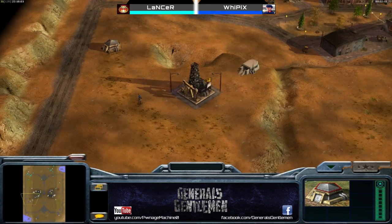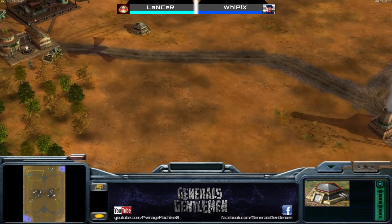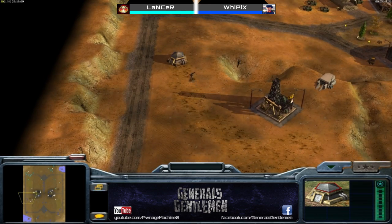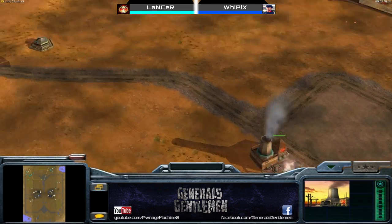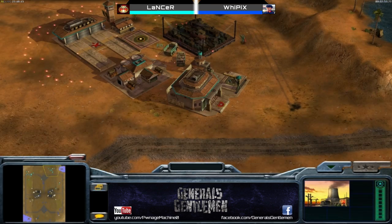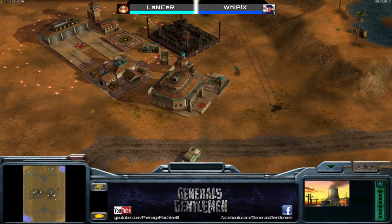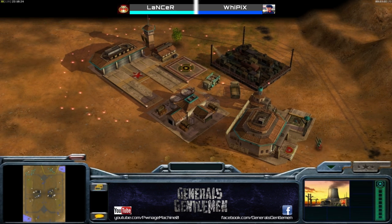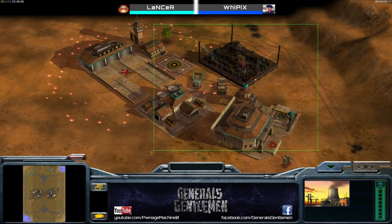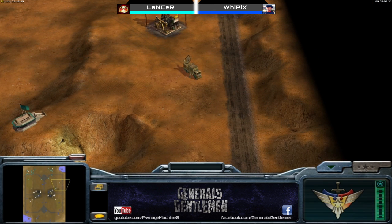Two gatlings coming here — that's really bad for Evo Lancer. It's unfortunate that the airfield and the helix were scouted, especially now with a bunker over there and over here. The helix is going to have to be very careful with its positioning as it might get caught out of position and fall. We do see some mines coming out on the airfield as well. Battle master is a bit late, but he's actually boxed off those trucks.